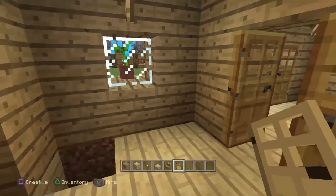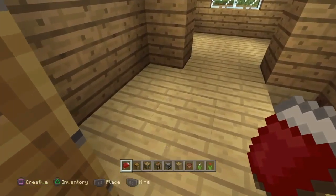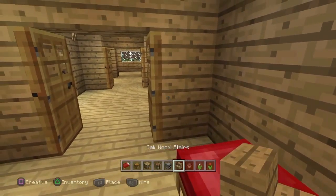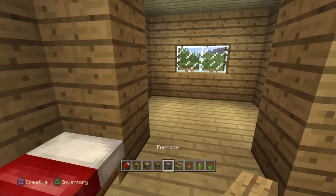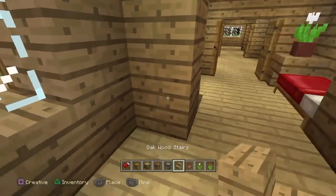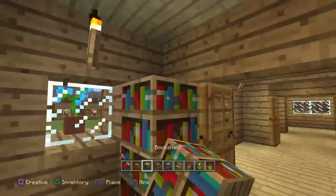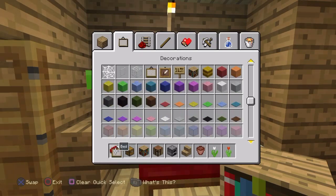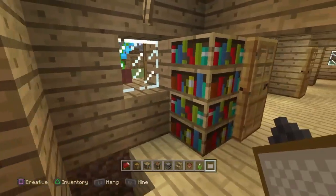Now we're on the inside of one of the rooms. Take your bed and place it down. Then get your oak wood table or chair - place it upside down with a flower pot on top and a flower of your choice. Come back into the kitchen area and place a double chest, a furnace, and a crafting table with a plant pot and flower. In this corner, add a nice little bookcase, and on this wall add a small one-by-one painting.